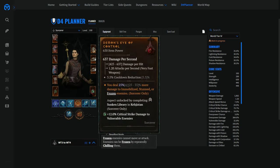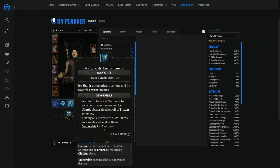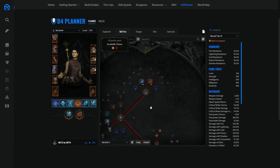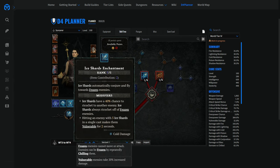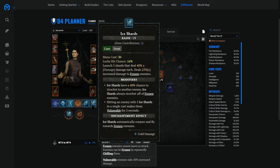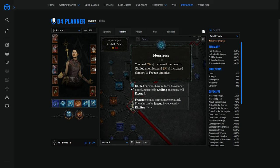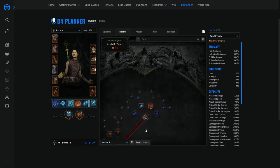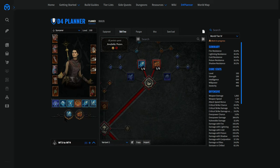Forget the two-handed staff — go for a wand and a focus, not a dagger, because you want the extra lucky hit chance. Another change: in the first iteration I recommended frostbolt and firebolt enchantments, since frostbolt enchantment freezes enemies in two to four hits and you benefit from the 25% ice shard multiplier, the 25% aspect of control multiplier, and the hoarfrost multiplier. However, it is not the best way to go. Running the ice shard enchantment is a lot better, as shown in the video showcasing how fast you can run and reset Sirocco Caverns nightmare dungeon.